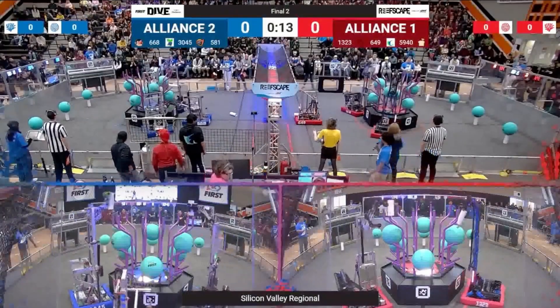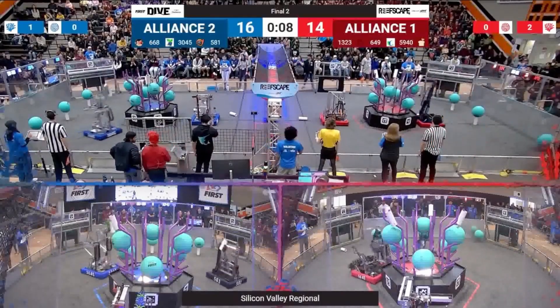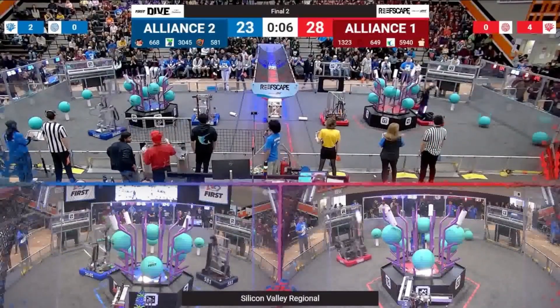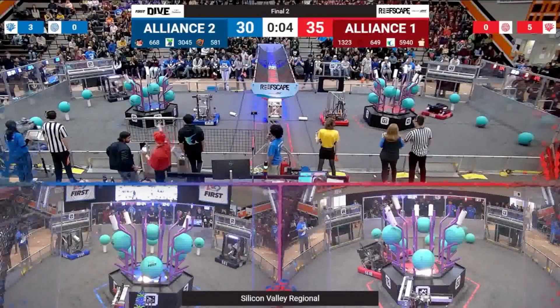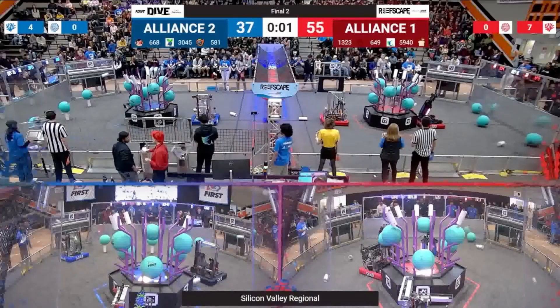In Auton, 1323 does their signature collection of the preloaded items — a really awesome Auton we'll talk about more as we get into the championship discussion. They're able to get all four of their coral in Auton. That's complemented by 5940 at the top of the screen, who grabs three coral as well as an algae removal, which you can see at the bottom of the screen.